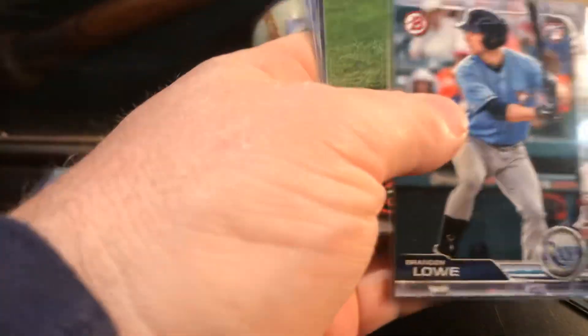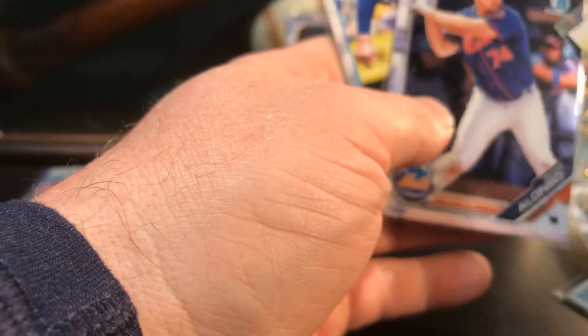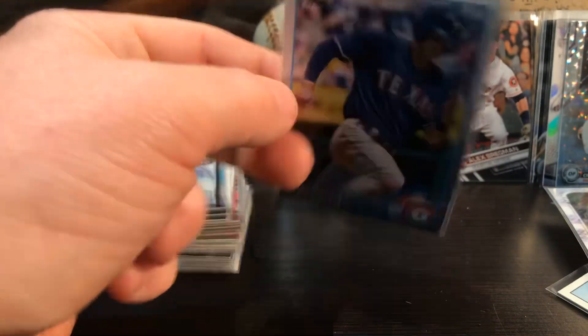More Amed Marte rookies. Keston Hiura, Brandon Lau, Brandon Lau, Trey Mancini. Pete Alonso - I've got a bunch of these in a binder somewhere I think. And the Joey Gallo rookie card - 2015 Update, pretty cool.